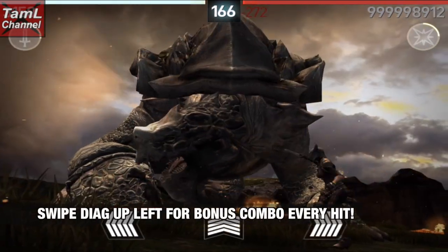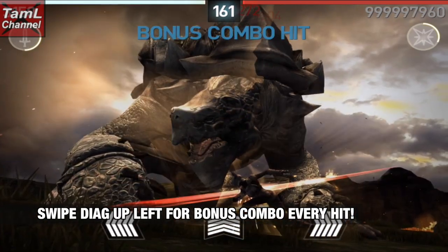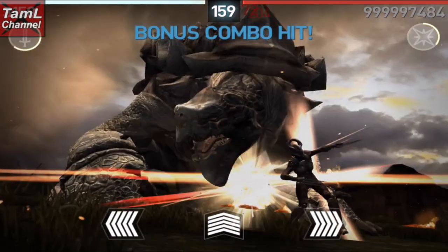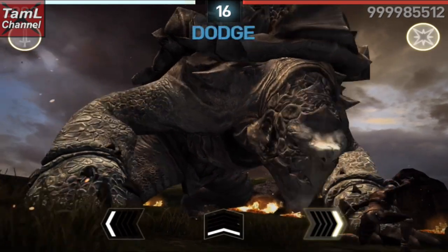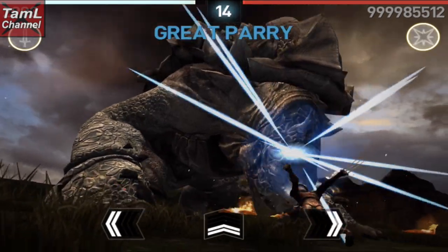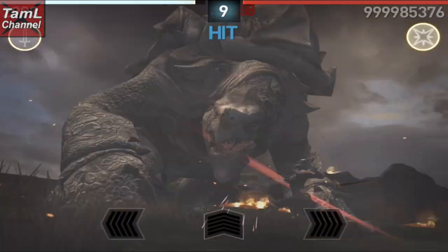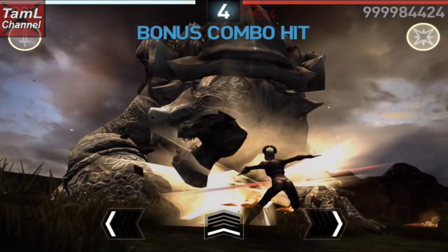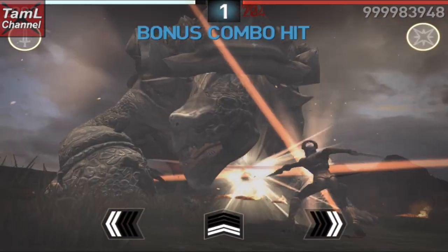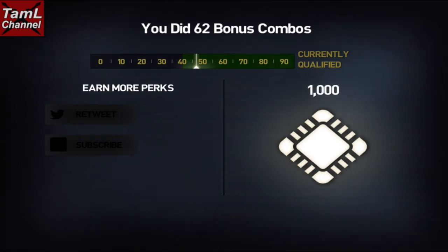With the Snicket you need to swipe diagonally up-left to make a bonus combo every hit, and that works well because it's quite a low-priced weapon. However, you won't get such a long attack break, so I did have to keep fighting the monstrosity between breaks. I think I got about 10 bonus combos per attack break. It made a much lower entry and I got 62 bonus combos, which put me at 52%.